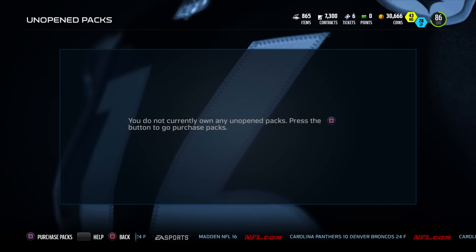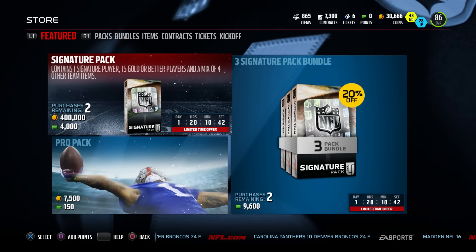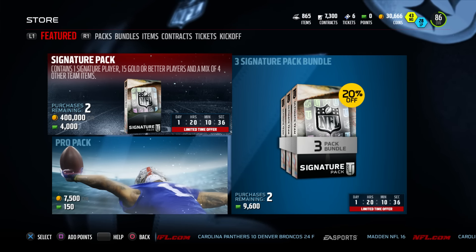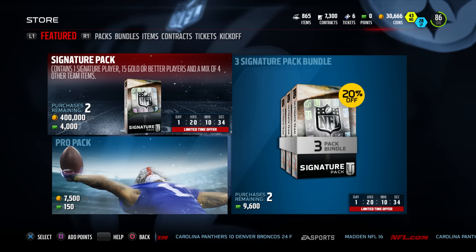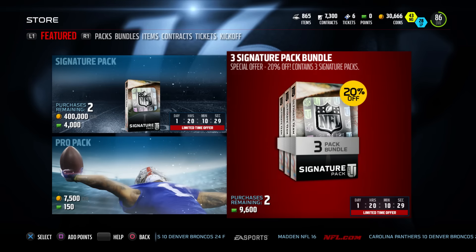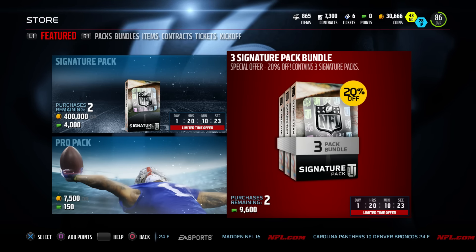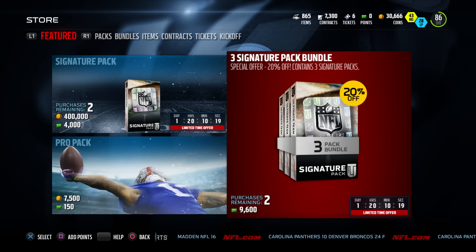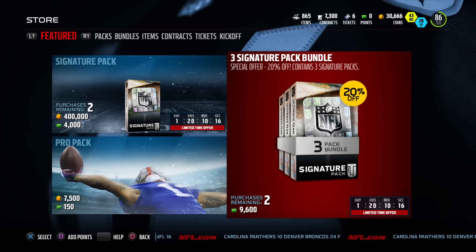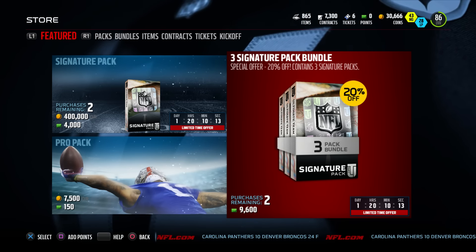As we were saying, signature packs and bundle are in the store right now. You have the classic one — only 400,000 coins or 4,000 points. There's the individual pack and a three signature pack bundle. Doesn't appear to have any topper, but it is discounted in terms of the points and all that stuff. So 9,600 if you want to open that up, and you can get multiple if you're feeling pretty ambitious. You do know you are going to get guaranteed value out of those.